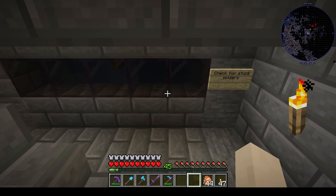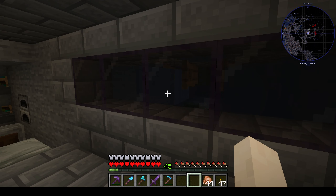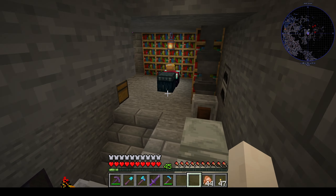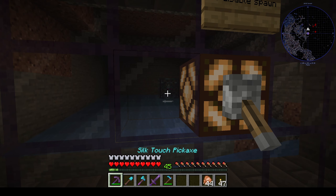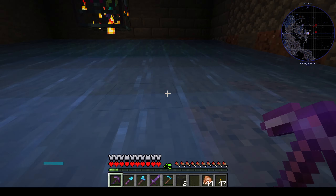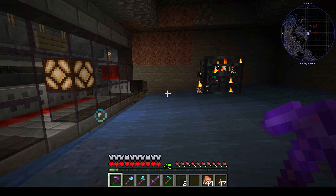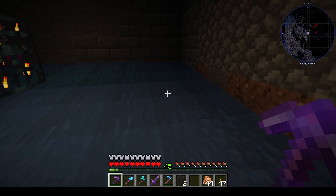We have to go down a layer. Here is the transition layer — this is where you'd normally have your kill chamber if you're just building a spider farm, and you don't have to worry about going down another level or making sure spiders don't climb those walls. However, I also had a zombie spawner nearby — that's why I chose this location in the first place — and that's why I wanted the spiders to go down further.